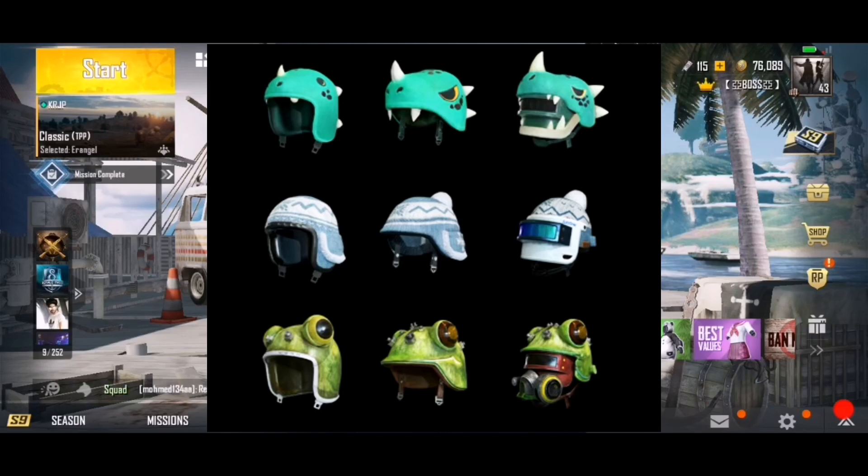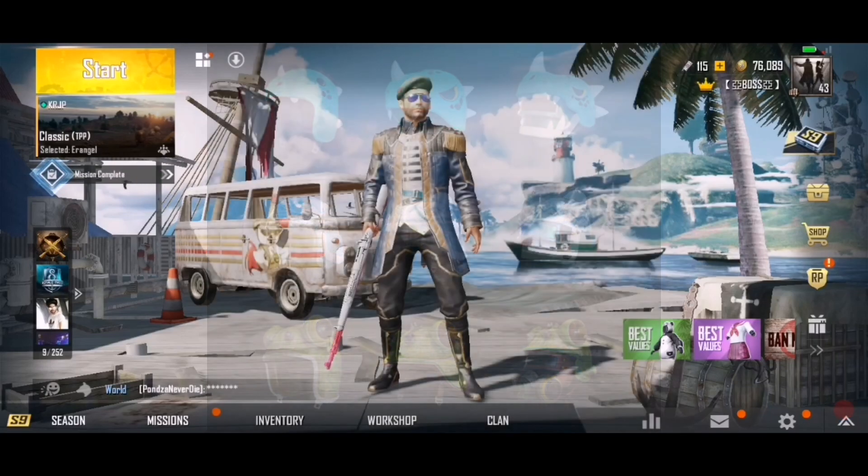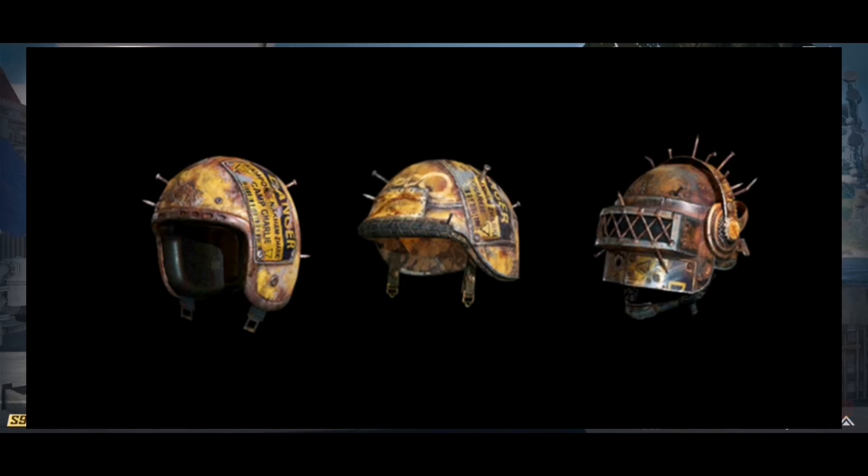We are not sure at all yet. The next helmet is a good level — the skin and texture are good. The next helmet is the same as Walking Dead. The next level is a level 3; this is the level 3 skin. The skin is an important thing in order to get a chance at the helmet.